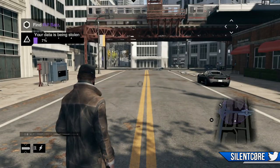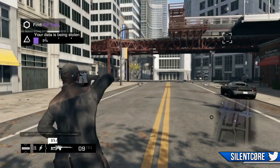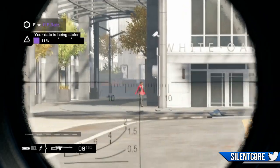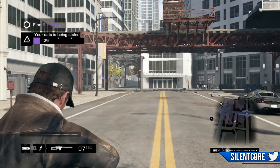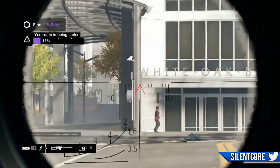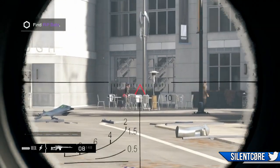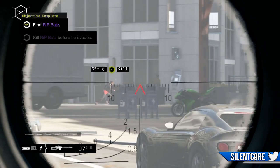Now if somebody actually does infiltrate into your game they'll have a big advantage over you. They'll be able to see exactly where you are — you'll have a marker — they'll be able to follow you and you won't have a clue that they're even in your game. They'll also be dressed like a random NPC, so even if you did spot them, unless you profile them you won't be able to tell that's actually another player.